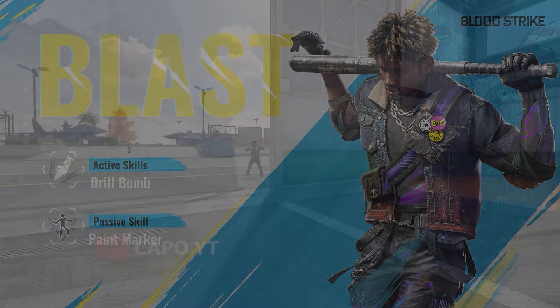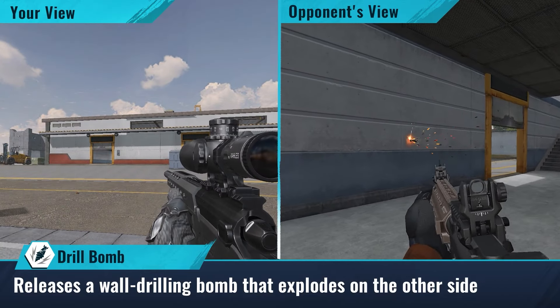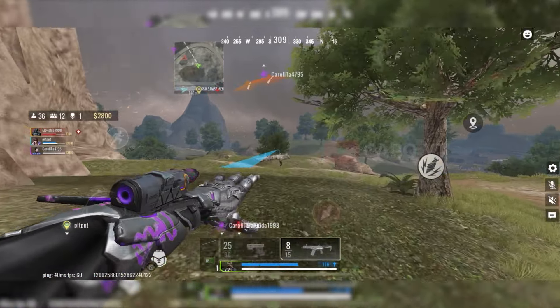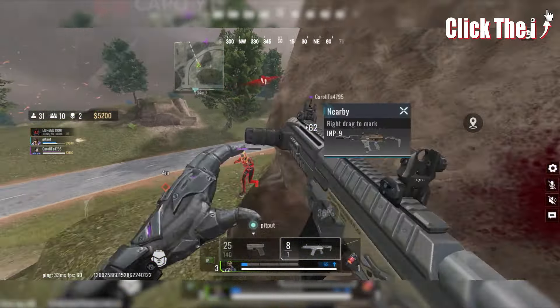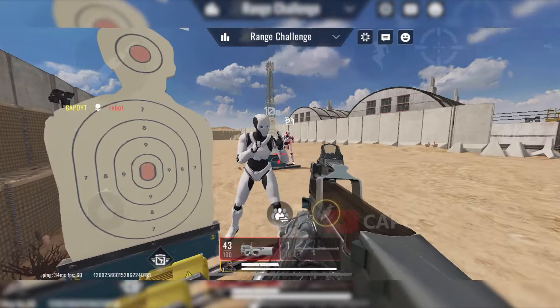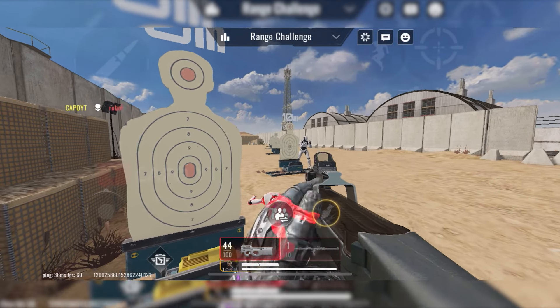Let's also discuss BLAST, a striker equipped with a drill bomb that proves effective against campers inside buildings. While the blast bomb can deal significant damage, BLAST's passive skill is even more helpful: when you damage enemies, not only can you see them through walls, but your teammates can as well. This provides a great advantage in locating enemies and determining if they are healing. In final zones and close squad combat, BLAST's passive skill is incredibly useful. BLAST seems designed to damage enemies first, and then when they seek cover or start healing, you use the drill bomb since you already know their location.